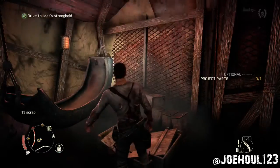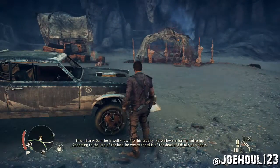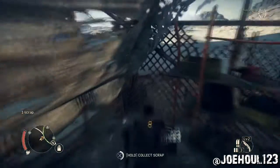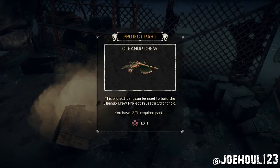The second piece we're looking for is in the Colossus zone of Jeet's territory. It's in the southeast at this little camp. There's a piece of scrap on the left, a piece of scrap on the right, and a project part right inside that tent. That's the second of three pieces for the cleanup crew.